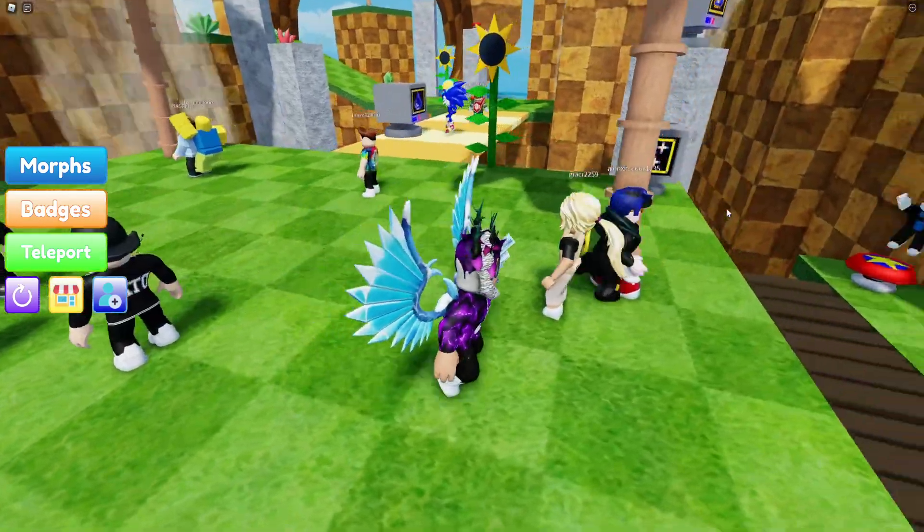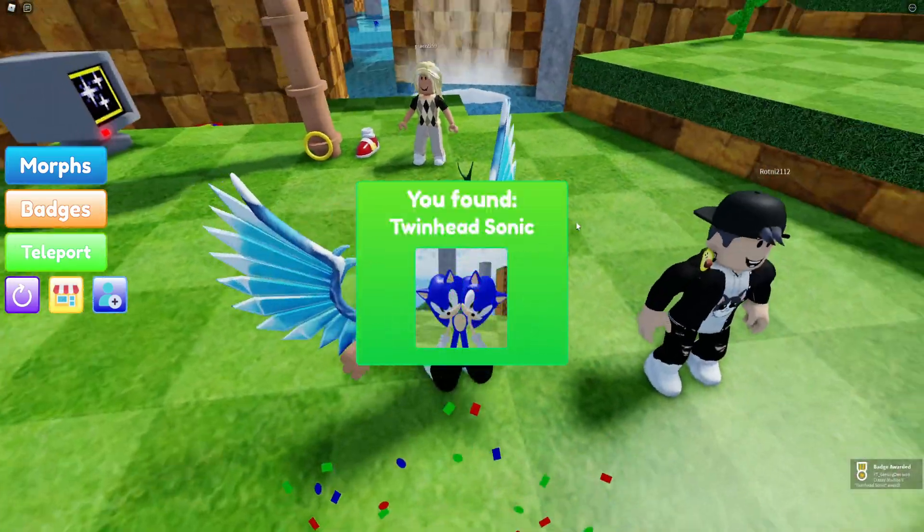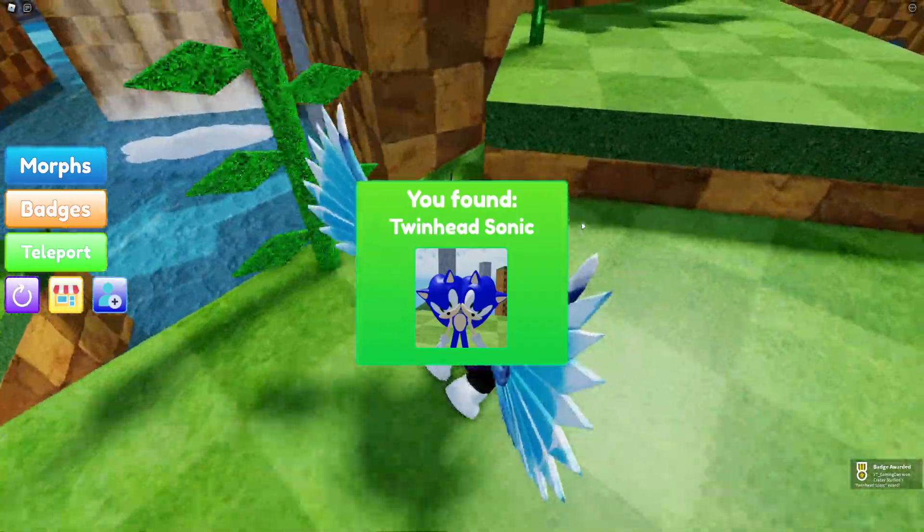To get this one is really really simple. Just come over here where the normal sonic is, and just over here you're going to find the twin head sonic. That's all you need to do, which is nice and easy.